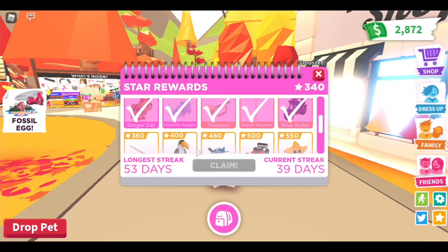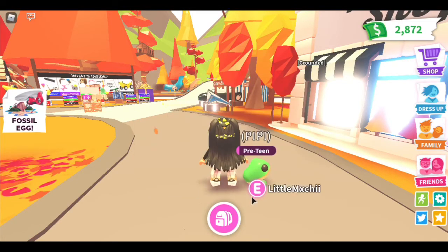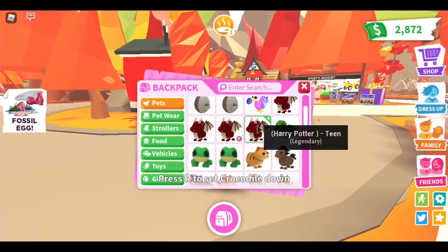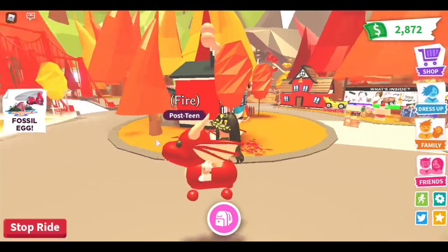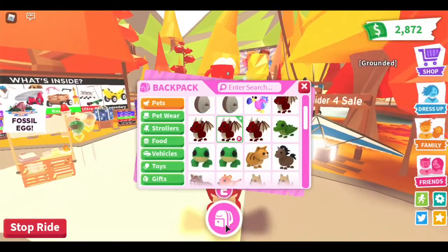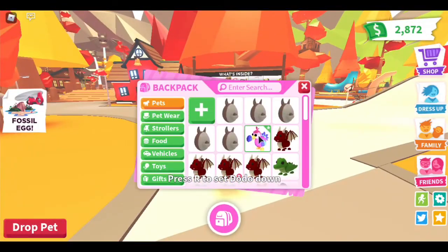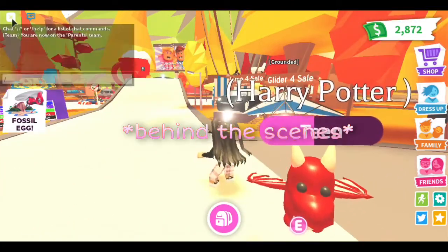I have a ginger cat, and from star rewards I'm so close to getting a toucan - I'm so excited! I have two frogs - I really wanted to make a neon but since you can't get Aussie eggs anymore I'm not sure. Now for the best pets - I have four dragons that I'm trying to grow to make a neon dragon. I also have a dodo and some Aussie eggs.